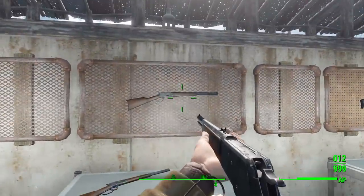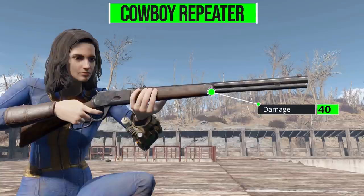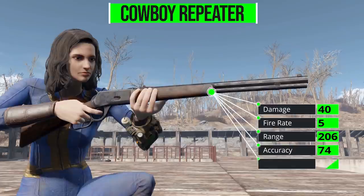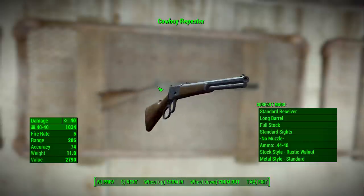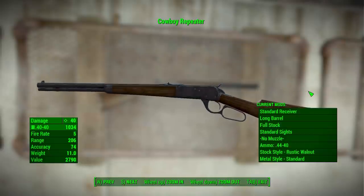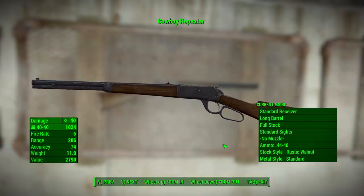Starting with the most standard version of the Cowboy Repeater — in its most basic form it will deal 40 damage with a .44-40 round, a firing rate of 5, a range of 206, accuracy of 74, and a weight of 11. Pretty hefty, but nice. As you can see, it is a beautiful looking gun — very nice modeling, very nice texturing, all in all just looks good.